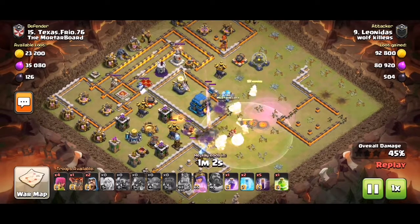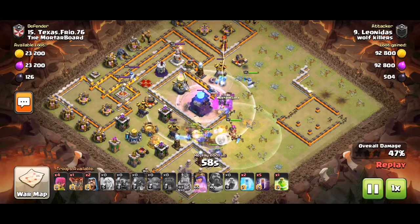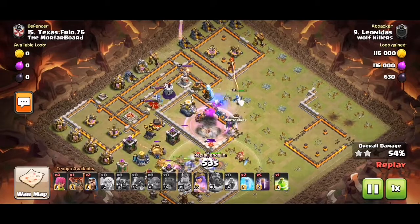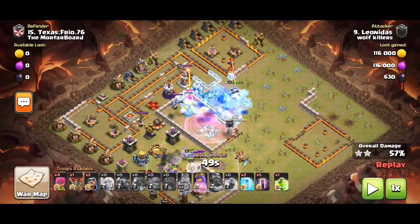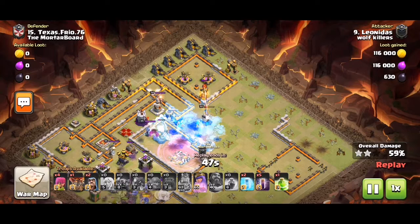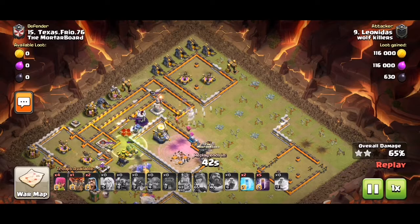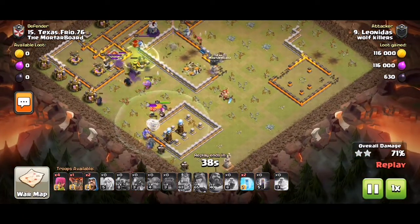Now most of the wiz tiles on this side and one inferno remains — these two major defenses. Now look at the bats: do you put them at 6 or 12? Well, it depends what happens really, and since that inferno's down, maybe 12 is there, but either could work.